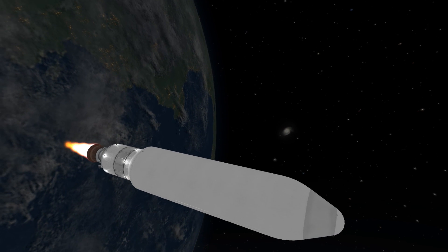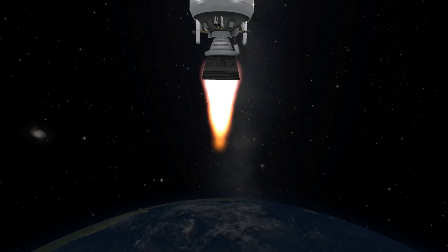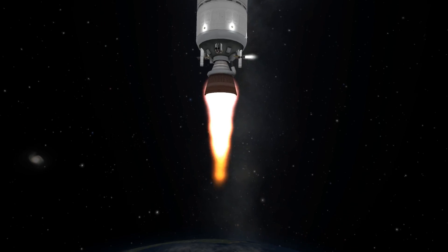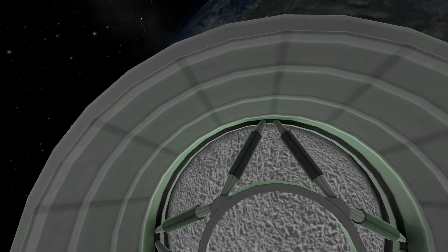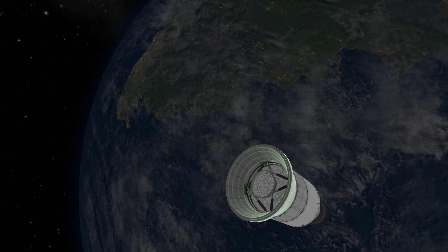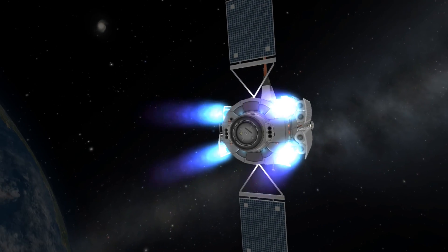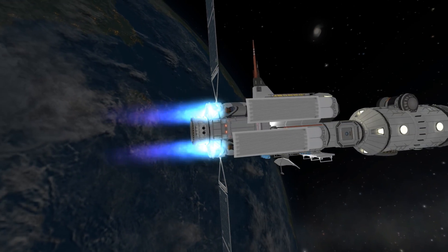Then we move up into the upper stage for this module launcher. It has all kinds of new goodies on there, like retros that help separate the fairing and an improved lower engine. I think that flame looks pretty damn good. We can also take a look at the camera view on the decoupling of that second stage from the payload, the core module as it separates away. I've been working on the rebalance of things to work with TweakScale, like the RCS jets on the core module, the gyroscope on top, and the engines for the orbital maneuvering system on the core module. Look at that blue flame coming out of there — that thing is just gorgeous.